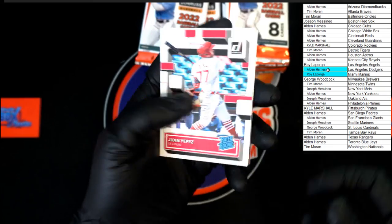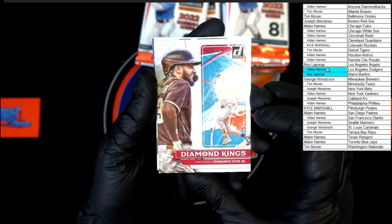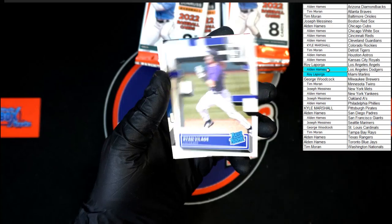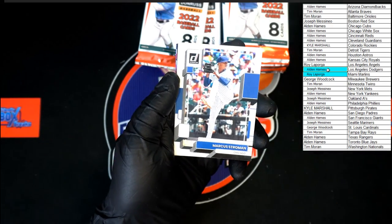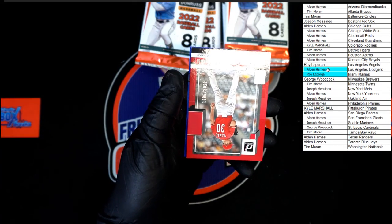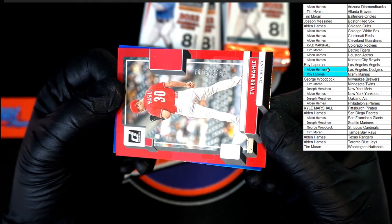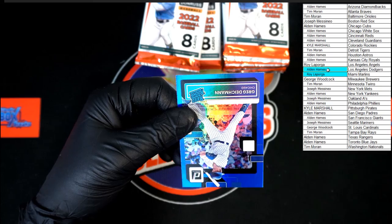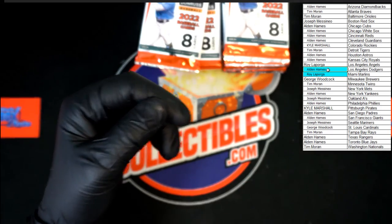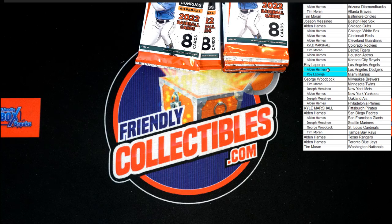Juan Yepez rated rookie, Tatis Diamond Kings. Who's got the Padres? Alden, that's coming to you. Blade rated rookie, Strowman, deGrom, Castillo, Tarlin Mail. 1086 of 2022, and Greg Deichmann rated rookie hollow blue. Castillo you go over there, and Mail you go there — alright.